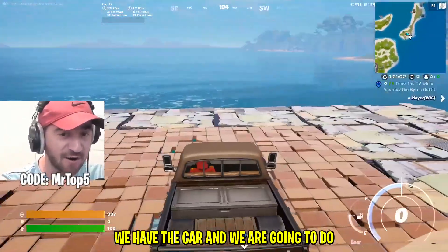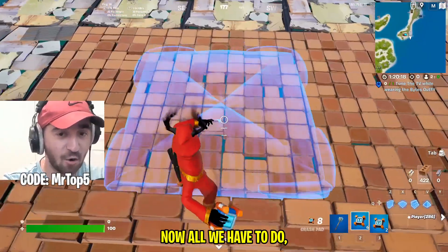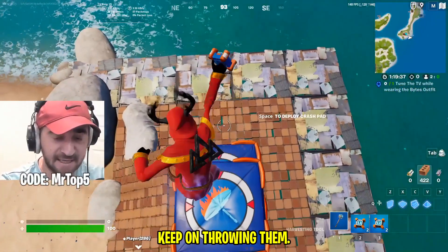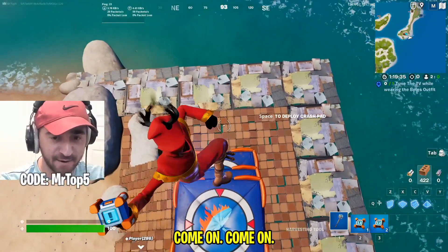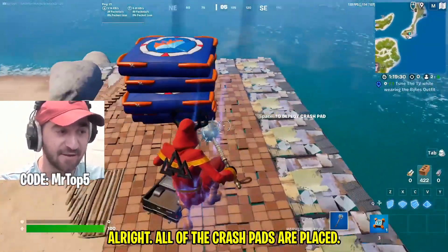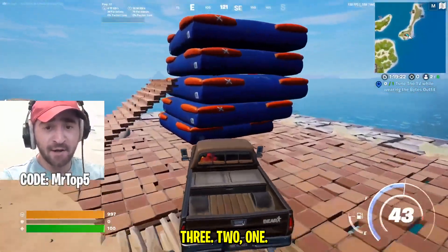We have the crash pads and the car, and all we're going to do is fly our way to spawn island. All we have to do is throw down crash pads one after another — keep throwing them. All the crash pads are placed. Now let's get inside the car and go — 3, 2, 1, go!